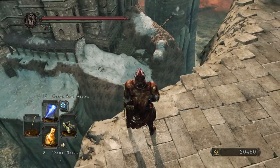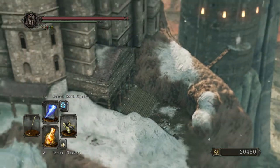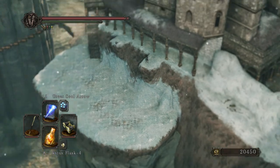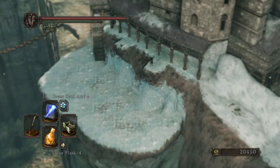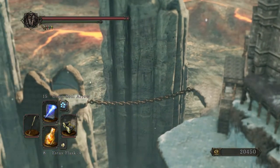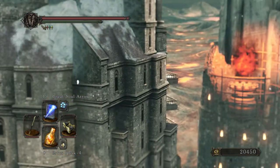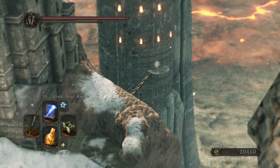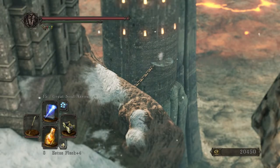I wonder if we're going to get down there — I haven't seen anything of this except for one of the trailers. That looks like a corpse that might reanimate, some type of enemy there, another item there. I think we're going to be traversing all of this. There's a fog gate over there, and we're probably going to have to walk down that chain — I think I actually saw that in one of the trailers.